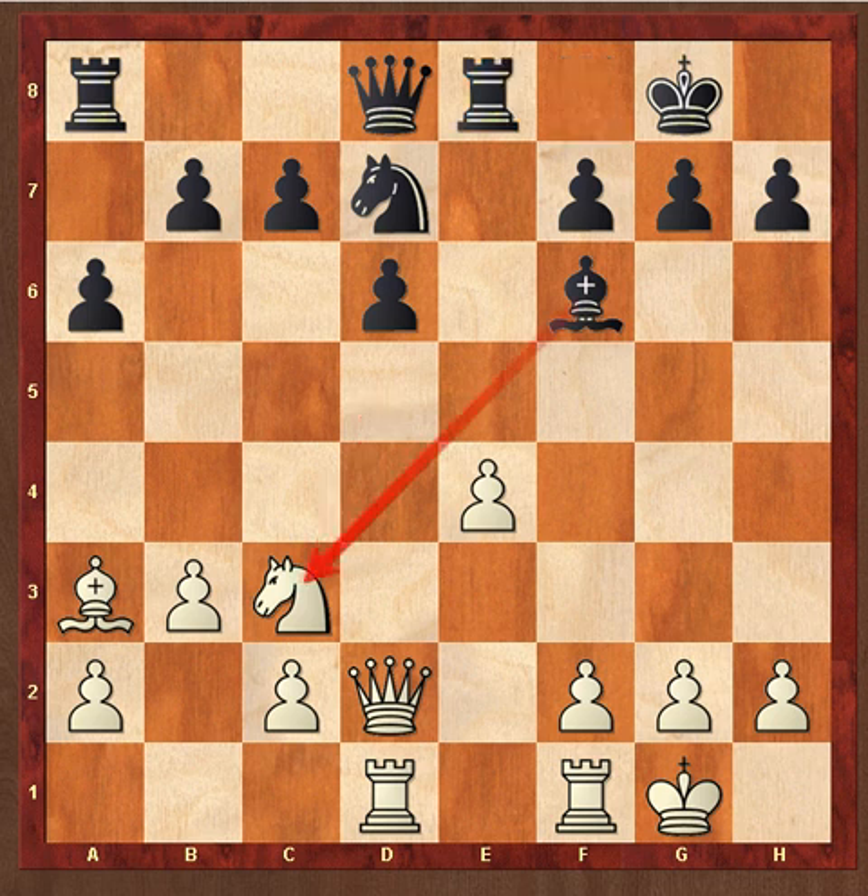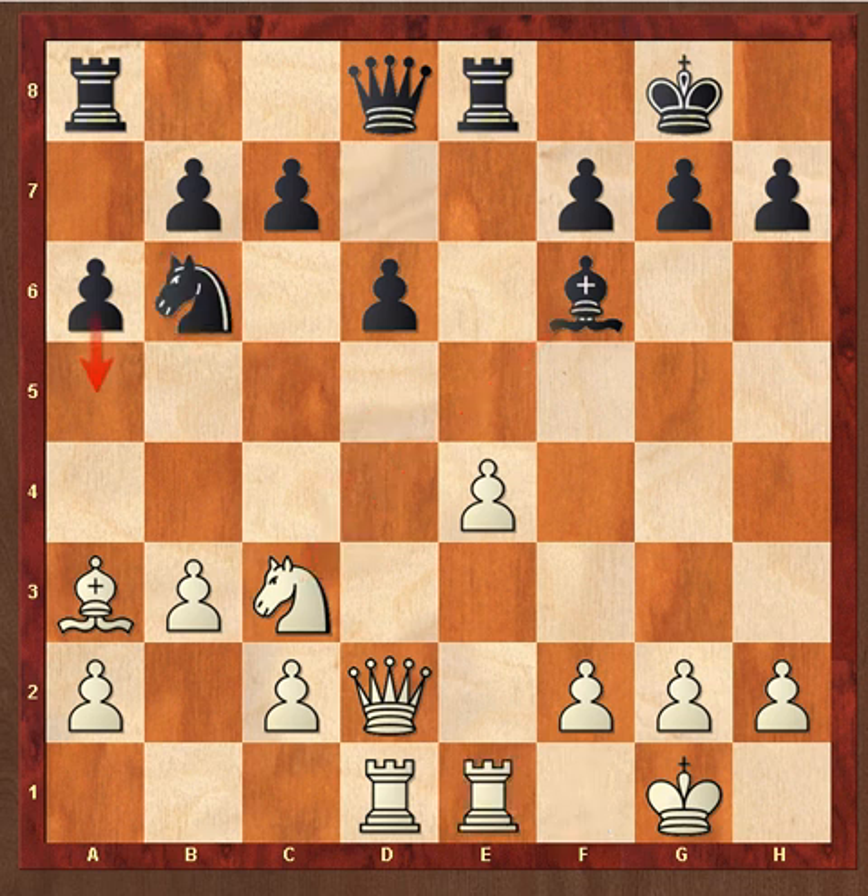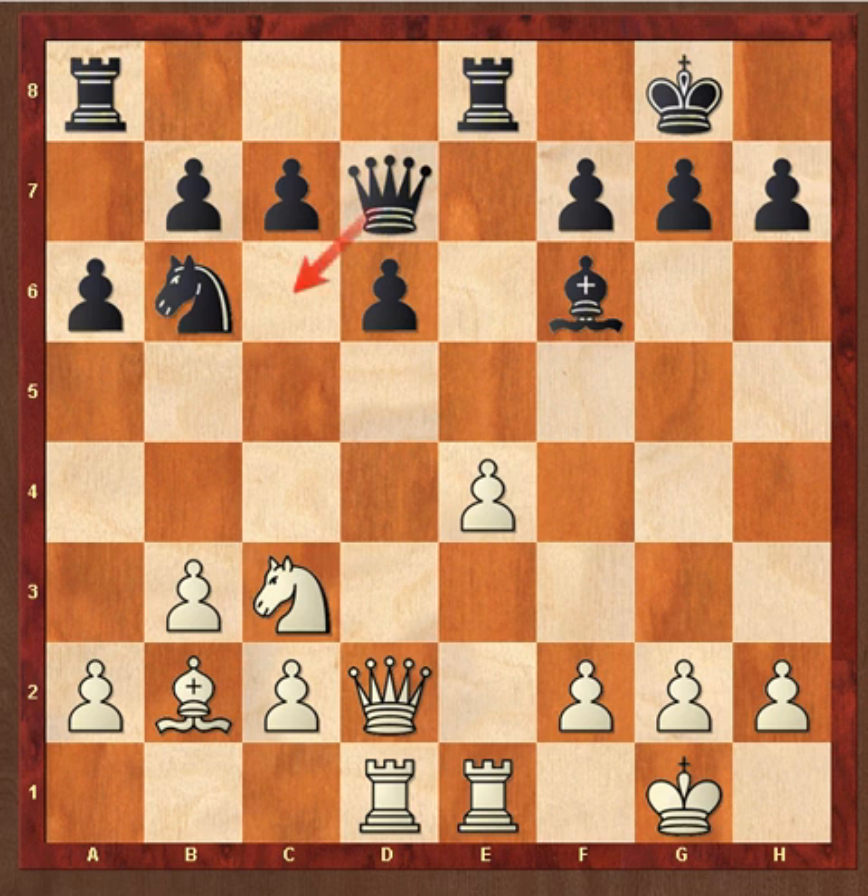White has a slight advantage — white has chances, black is still just trying to hold. Re1, and now Knight to b6. Bishop b2, Queen d7, a4 — the idea is a5, just booting that knight out.